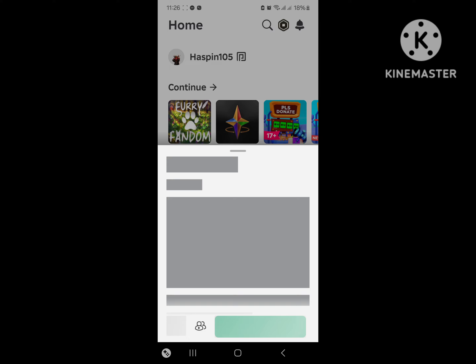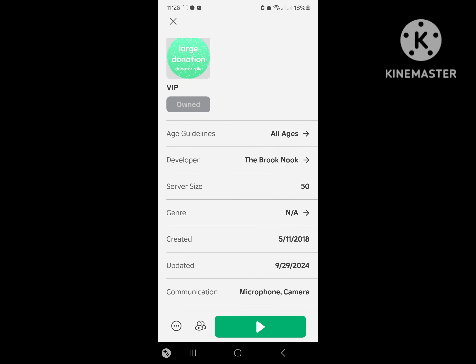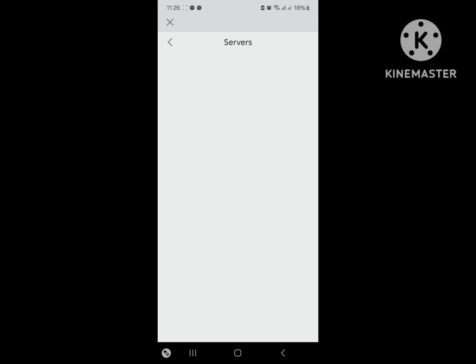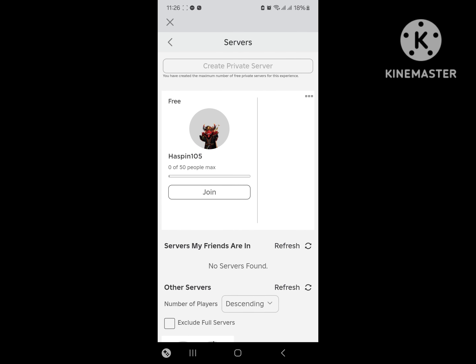Basically you're going to want to play this game called Photo Phantom Hangout. What you want to do is create a private server — it's completely free — so you tap up there, and once you create a private server you're going to want to go ahead and join it.